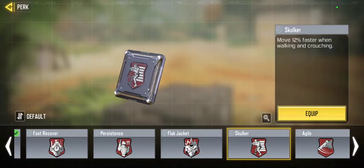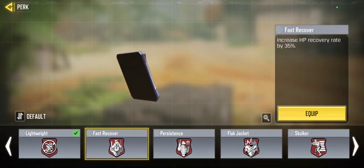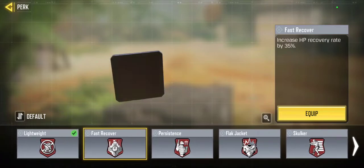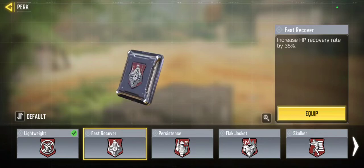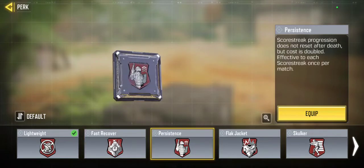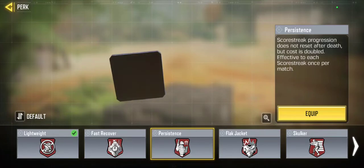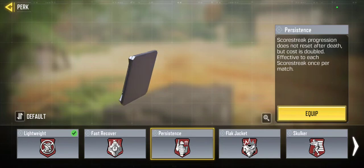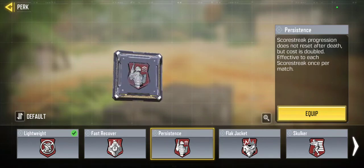Skulker works well if you're aggro too. One perk I do not recommend, especially in ranked, is Persistence. In a bunch of my videos I've run into two or three stack Persistence teams, but still wiped them. Persistence is something to deal with, but hopefully it's getting a nerf soon.